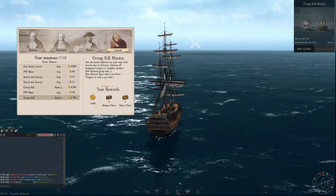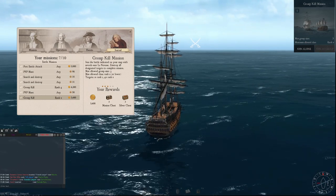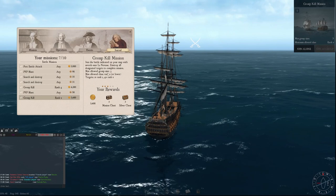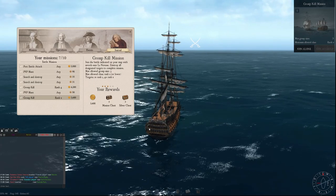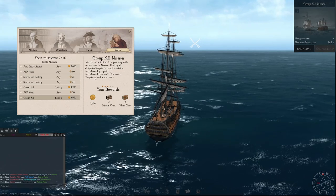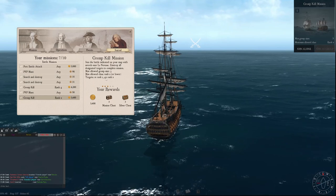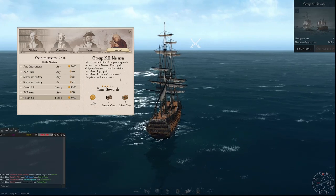Here we have a group kill mission. It only allows three people in it. Rank two, so I'm in my Christian or lower, but why would you? Our targets are one times rank one, four times rank two, so there's going to be five ships.